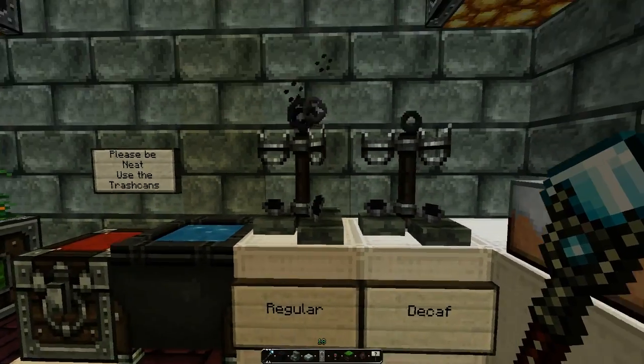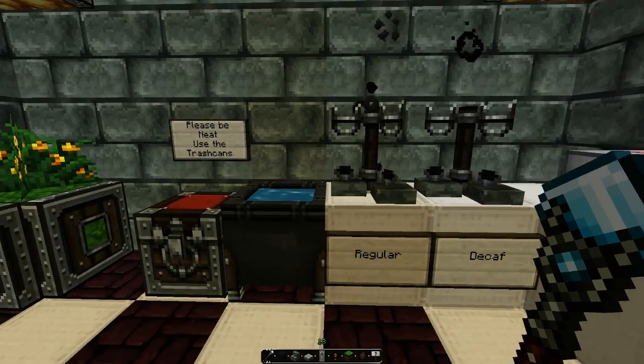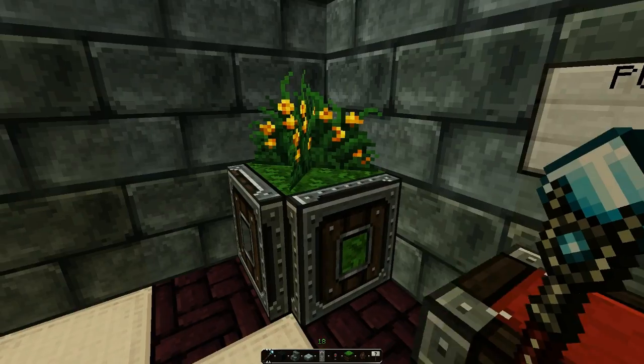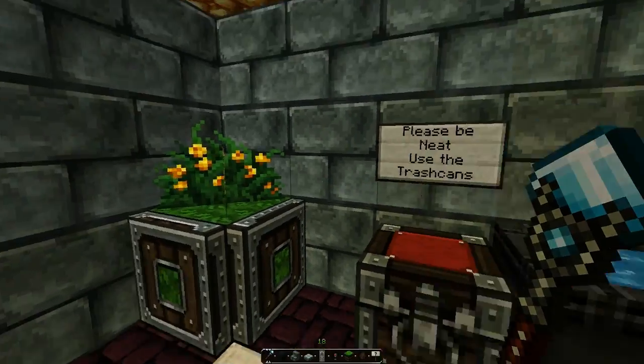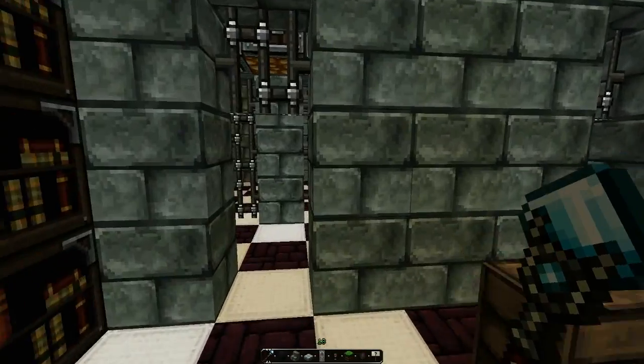Officers lounge and mess. Decaf, regular — coffee machines, pretty basic. Please be neat, use trash cans — so there's like all sorts of rotten stuff in here. It's pretty cool. The cake is a lie — everyone should know that.